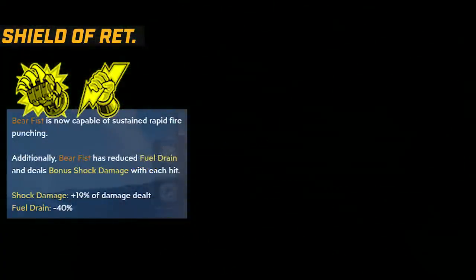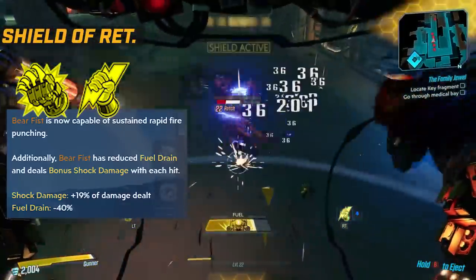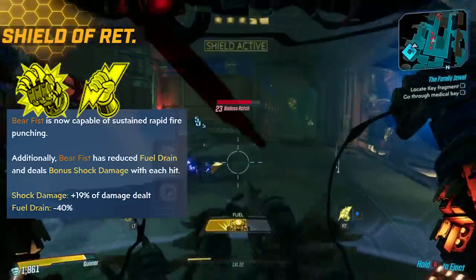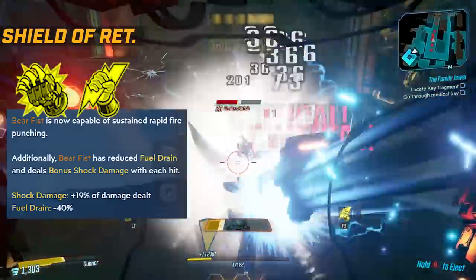Then finally, you have the Shock Hammer: instead of punching once, you have sustained rapid fire punching, it uses up 40% less fuel, and deals bonus shock damage with each hit. I haven't tried playing two Bear Fists with this, but I imagine it looks like a lot of fun.